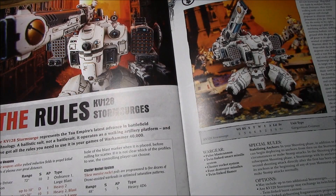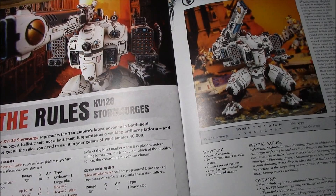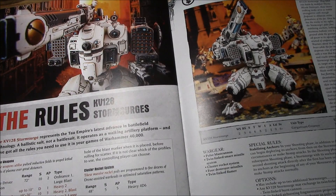For options, you may include two additional Storm Surges for up to three in a unit. You can exchange the Twin-Linked Flamer for a Twin-Linked Burst Cannon for 5 points, or a Twin-Linked Air-Bursting Fragmentation Projector, which is not too bad — but again, you only fire two weapons. Or you can exchange the Pulse Blast Cannon for a Pulse Driver Cannon for 15 points. The Pulse Driver Cannon is better: 72-inch range, Strength 10, AP2, Ordnance 1, Large Blast — essentially a 72-inch range Vindicator for 375 points. While that might sound fun, not for that price.